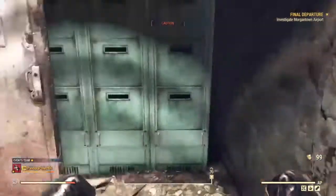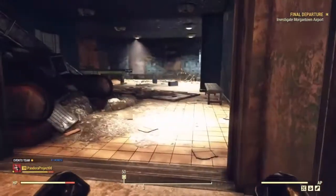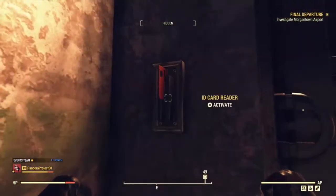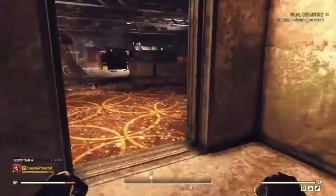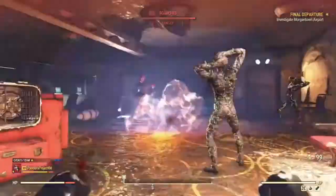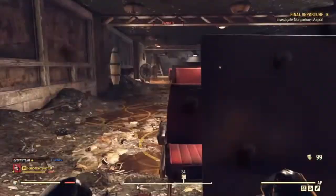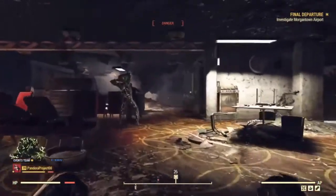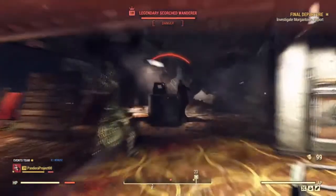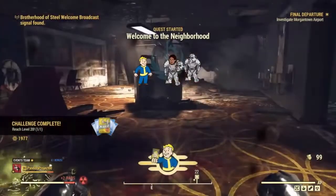You can peek through the crevice nearby but can't go through it. Turn back and return to the door with the card reader. Use the key card on the reader, open the door, and go up the stairs to the next room. Defeat all the Scorch that are in this room.